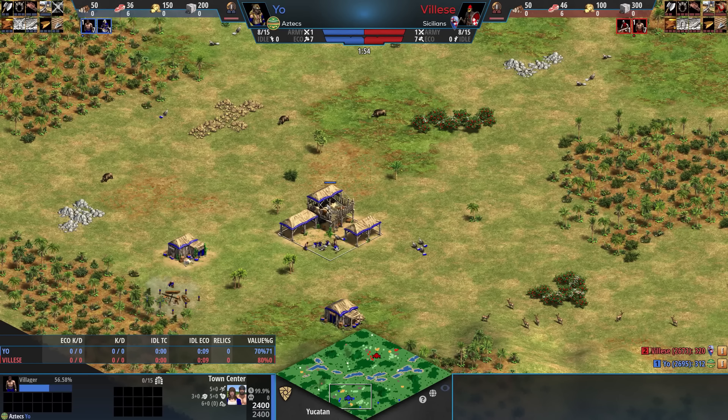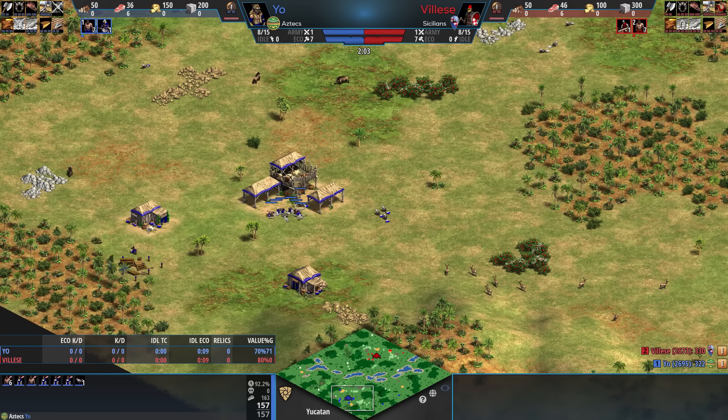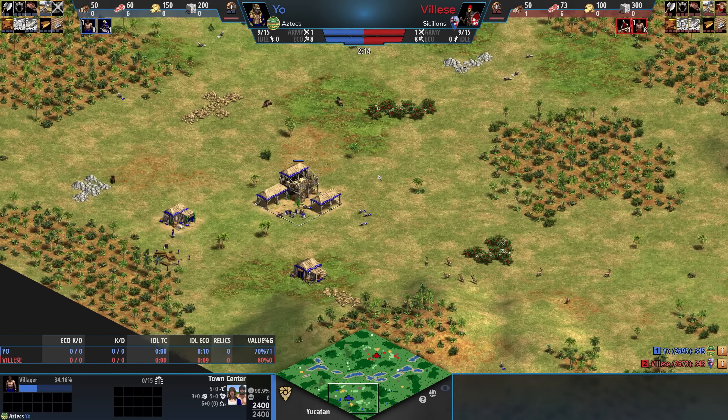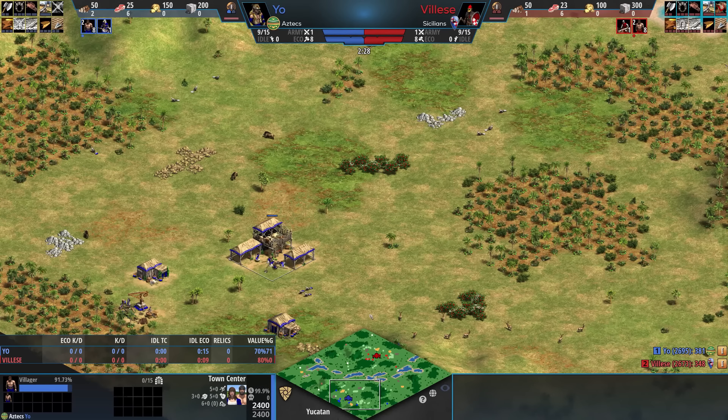Yo is playing as the Aztecs. Aztecs are an insane civilization, particularly if they can get a couple walls down. One weakness of Aztecs is if it's super open, because if it's really open in Feudal Age, civilizations that can go for stable units can wreak havoc on their base. So a semi-closed map suits the Aztecs well. Veleza is playing as the Sicilians, definitely one of the worst civs in the scene right now, but they do have some cool bonuses.